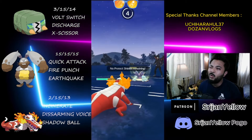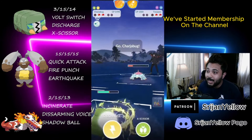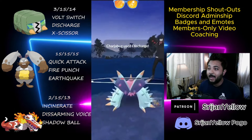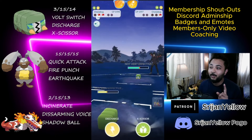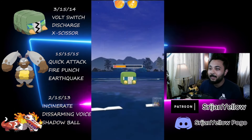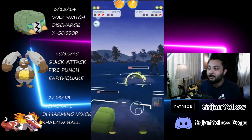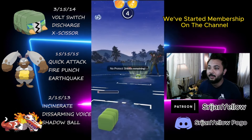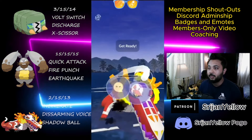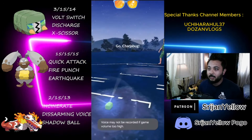All I need to do is bring this guy into Shadow Ball range. They throw X-Scissor against my Charizard Bug and I throw X-Scissor against their Charizard Bug — this guy will be in Shadow Ball range after this. That is already in Disarming Voice range. They throw their energy here — they were scared I'd reach X-Scissor. I could have just thrown Disarming Voice but I throw the Shadow Ball instead, and we won this game by 1 HP. That was a close one!